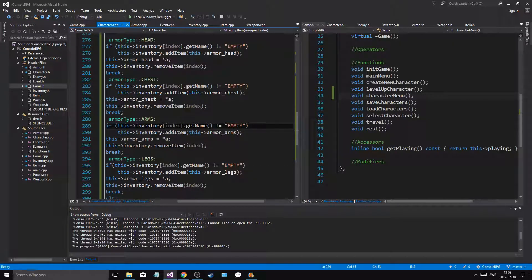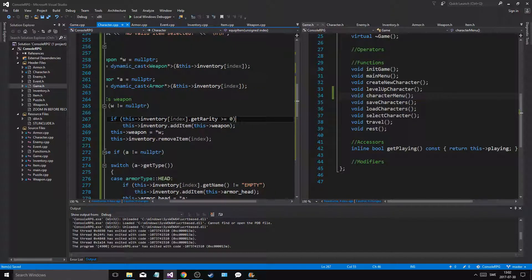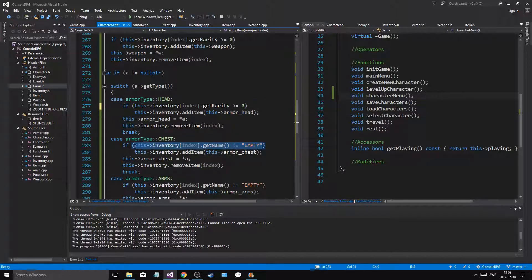I'm gonna go into character, and now we have to do some tedious stuff. We check: if get_rarity is greater than or equal to zero, then we'll add it to the weapon list. We're gonna have to put this in each and every one of these cases and see if that works.